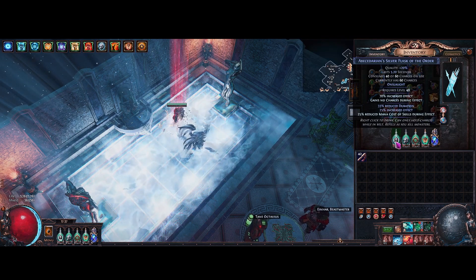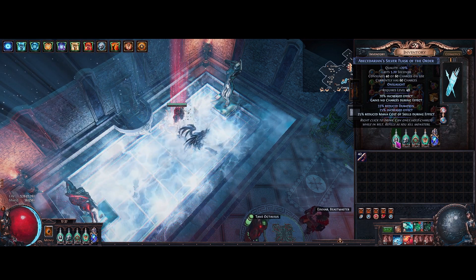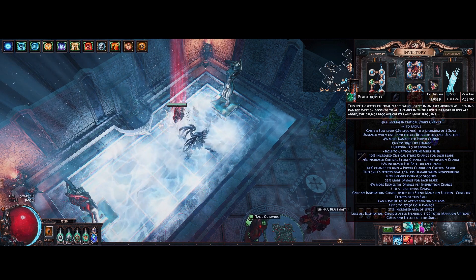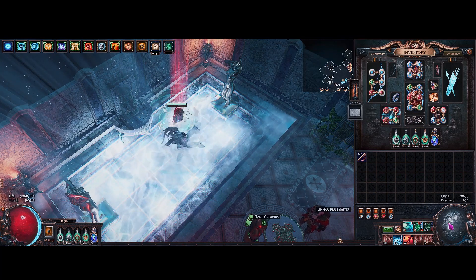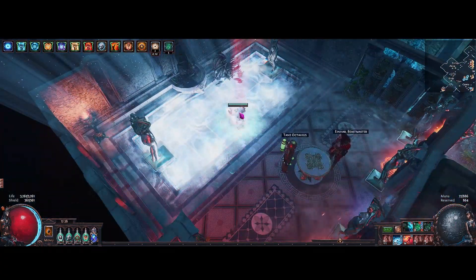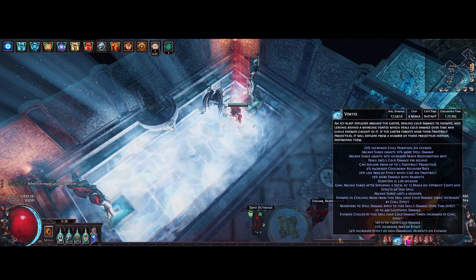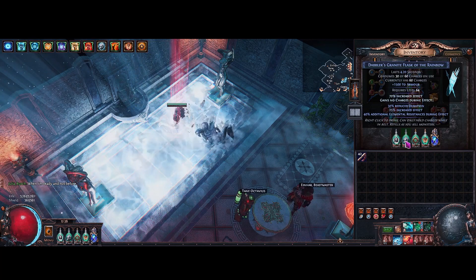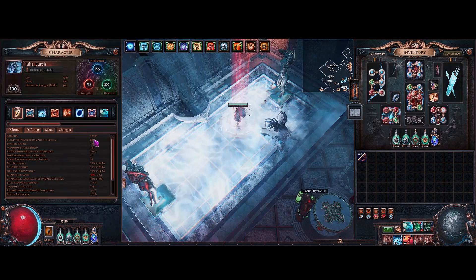For flasks, we're using a silver flask with reduced mana cost of skills. This brings Blade Vortex down to about two mana — just enough to trigger our Inspiration — but allows us to reserve a lot of auras. You can see we only have 22 mana and we're still able to cast all our spells and trigger our cast-when-damage-taken setup.